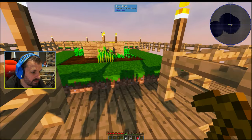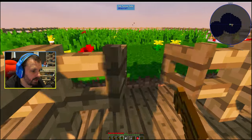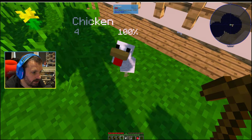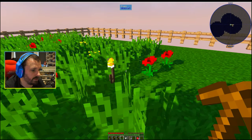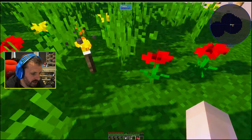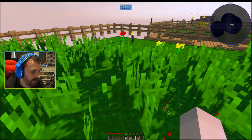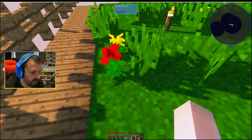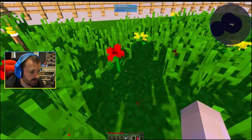First things first, we need to get some chicken seeds. Let's see how this little chickadoo is doing over here. How you doing chickadoo? You doing well? You are growing, cooldown 9 minutes. Okay, so it should grow at some point during this episode. For the market I do believe we need some red dye, so let's get some of these poppies here so we can smush them up and turn them into some red dye, because we need some red wool if I remember correctly from the recipe.